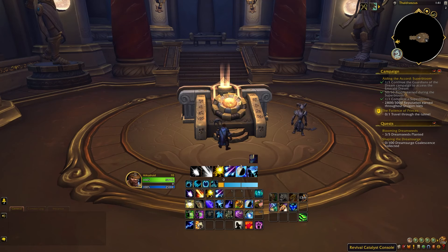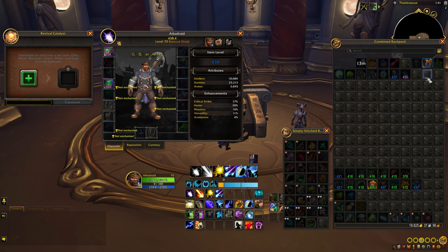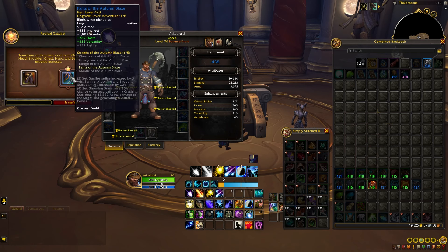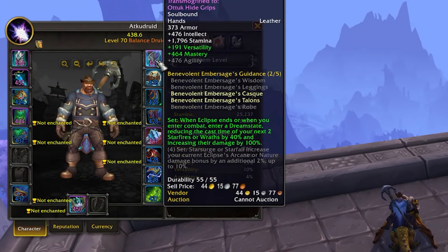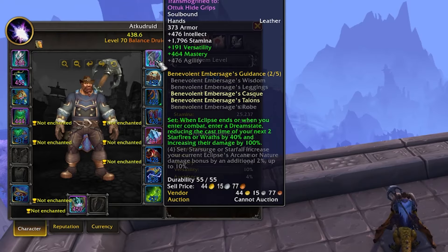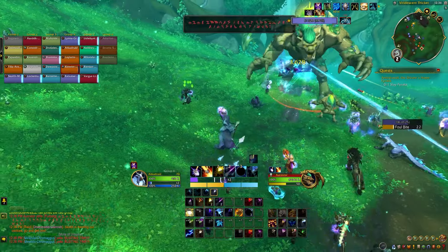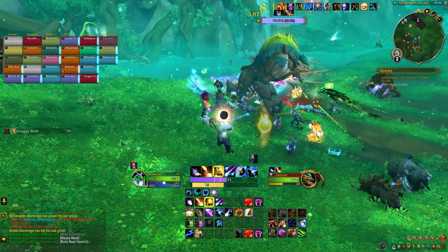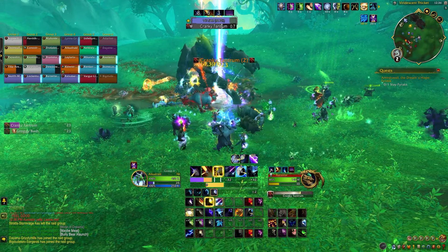There are two important things to note for tier sets. First, there is a new tier set with different bonuses for each season of Dragonflight. Only gear pieces that drop at 441 item level and higher can be converted to Season 3 tier; all gear below that level is converted to Season 2 tier. So as we see here, Atku Druid has two pieces of Season 3 tier activating the two-set bonus for Benevolent Ember Sage's Guidance, and one piece of Season 2 tier. Second, not all gear that drops can be converted to tier set gear — only items from Mythic Plus dungeons, raids, PvP, and items from weekly events such as the Super Bloom and World Boss can be converted.